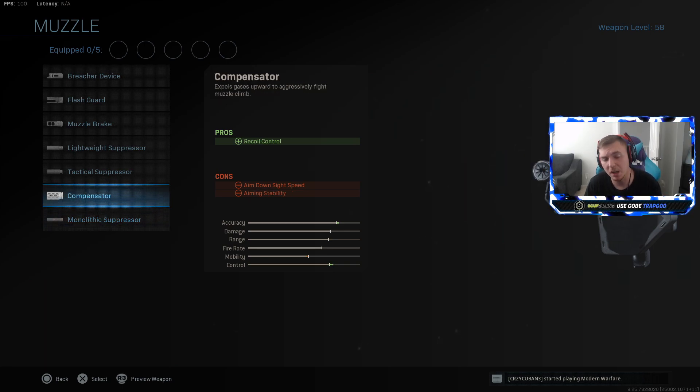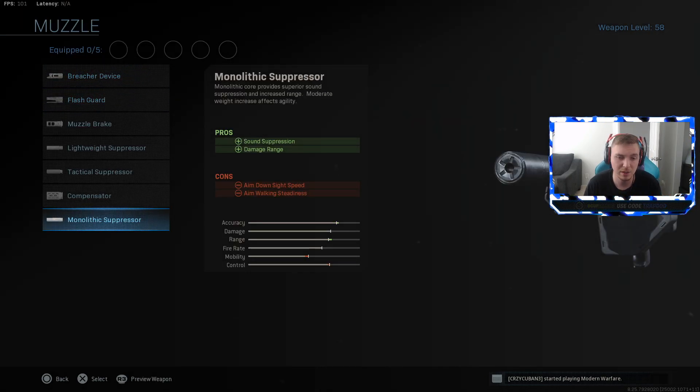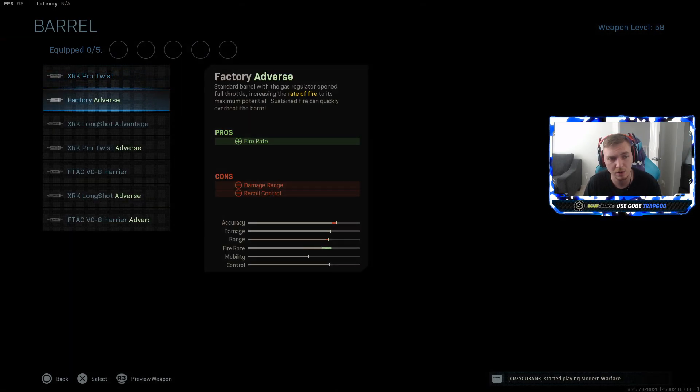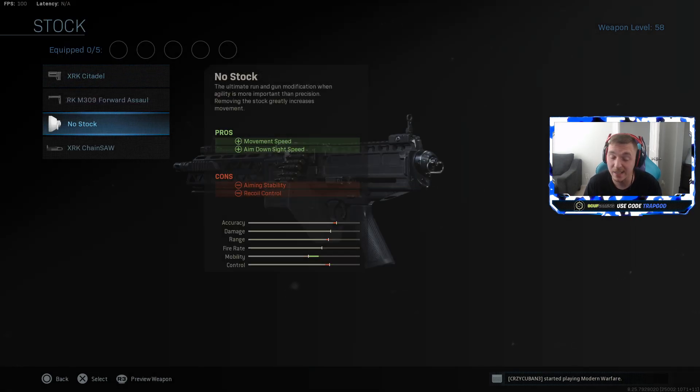For muzzles, the compensator is my top recommendation especially for multiplayer - the ADS penalty is so minimal you won't even notice it, but you get a massive reduction in vertical recoil. Stack it with the Commando foregrip for the best accuracy possible. The Monolithic suppressor is also 100% recommended - it improves range and bullet velocity and stacks best with the long barrels. The Tac laser improves ADS time on an LMG that desperately needs it, improves aiming stability which is probably the worst on this gun, and improves aim walking steadiness for player tracking in close-range combat.